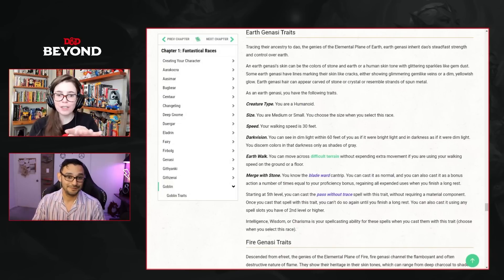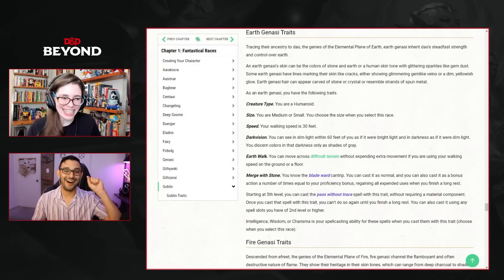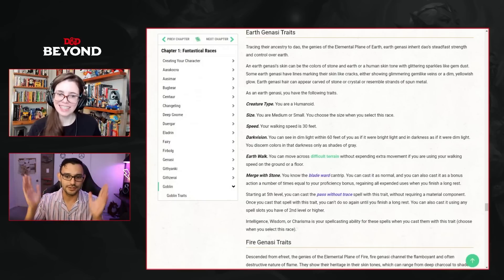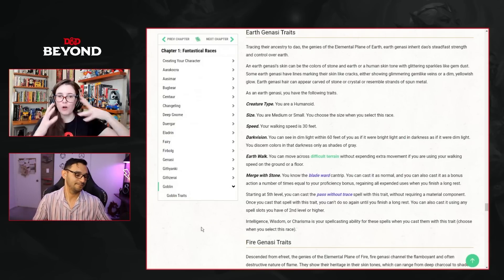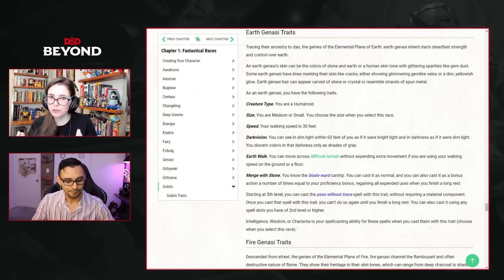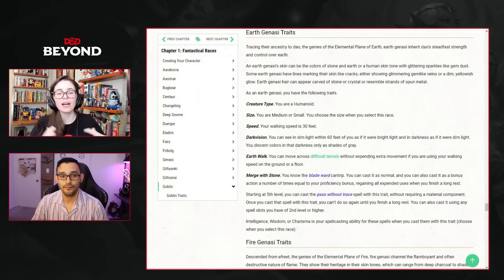With this race, you can cast Blade Ward as a bonus action a number of times equal to your proficiency bonus, refreshing on a long rest. For a Bladesinger wizard surrounded by enemies or facing the boss, you want defenses. Normally that comes from the shield spell or silvery barbs. Blade Ward is an extra layer of protection — if the enemy hits you, it ensures you're likely taking half damage.